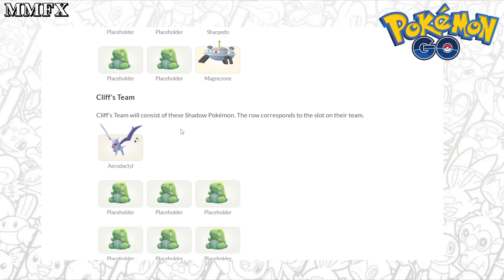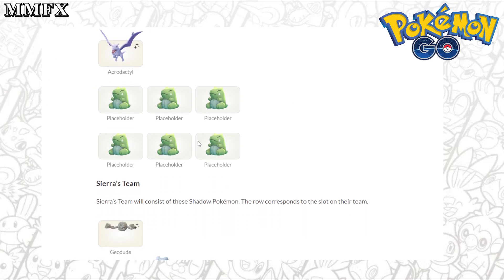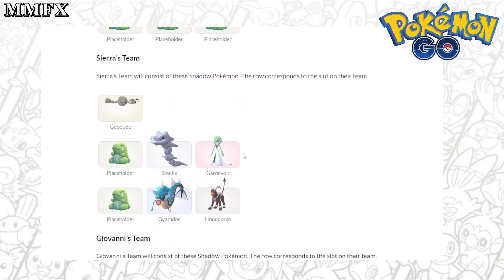Cliff's team features Shadow Aerodactyl. His other Pokemon haven't really been shown yet, but Shadow Aerodactyl is not new, so if you already have a Shadow one, you can potentially ignore this one — unless you're going for Regirock, in which case you'll need to do a few to get that Giovanni Pass. Sierra is what most people seem to be going for. That is going to be a Shadow Shiny Geodude if you get it shiny, with a team of Steelix or Gardevoir and Gyarados or Houndoom.